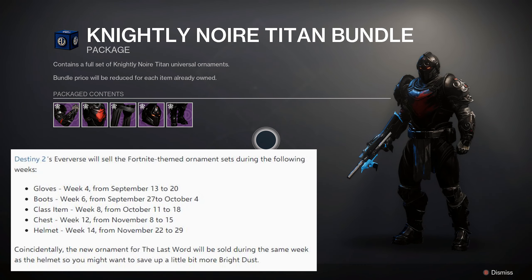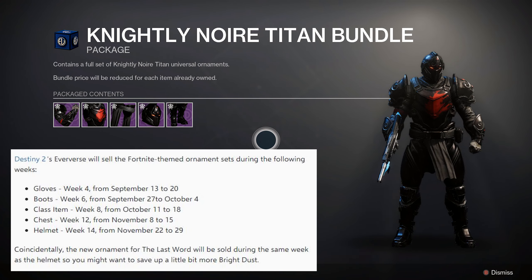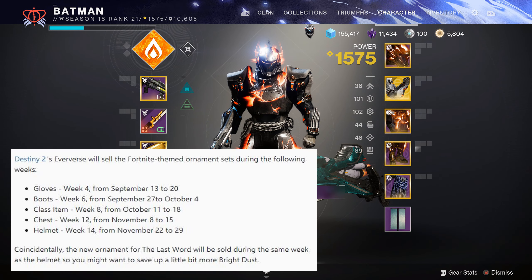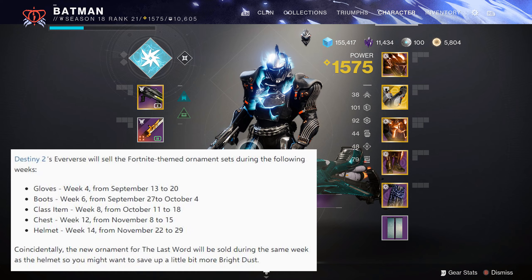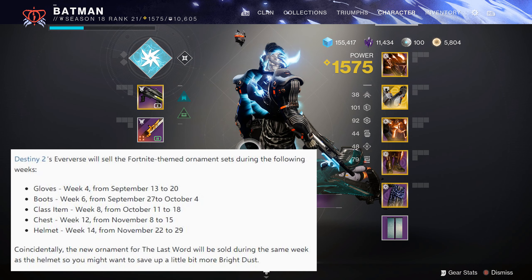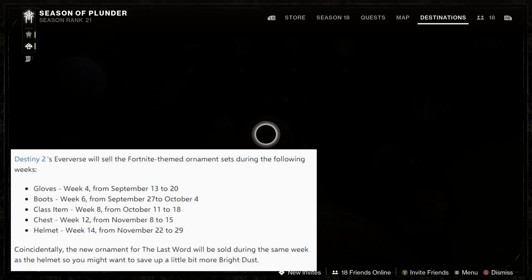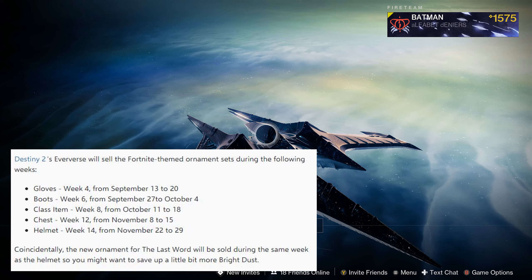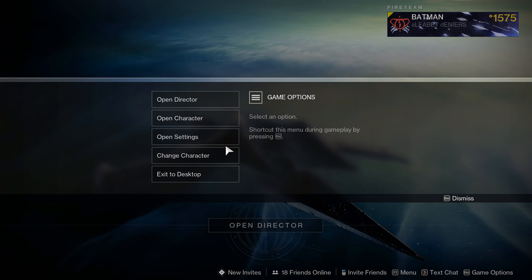I'm going to put on the screen each piece — it's going to be sold for Bright Dust, you won't have to spend Silver. Each one is listed right there: which week, what date, when you can get it. The only problem is it went from 6,000 to 8,000 Bright Dust total, so that means each piece is going to be 1,600 Bright Dust in the week it's available. Start saving up your Bright Dust, or start doing triumphs and quests — whatever you have to do to stack as much Bright Dust as you can.